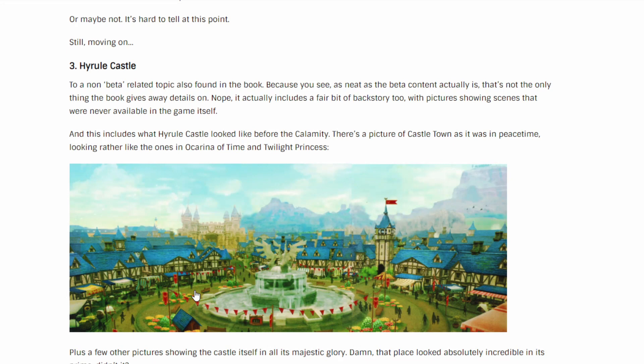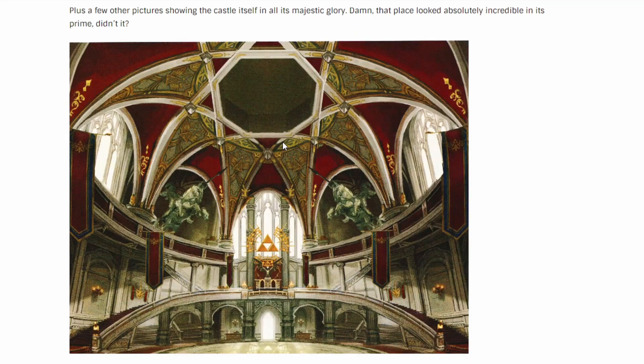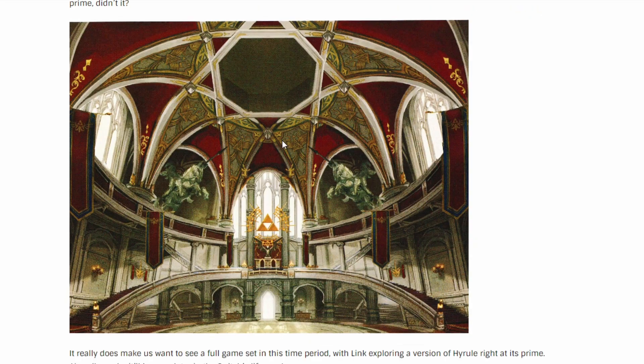Here we got Hyrule Castle looking like castle town from Ocarina of Time and Twilight Princess — pretty spicy and pretty large. We have the castle back here, some Gerudo Highland action, and the houses that got completely destroyed, and then here's the inside looking pretty spicy.